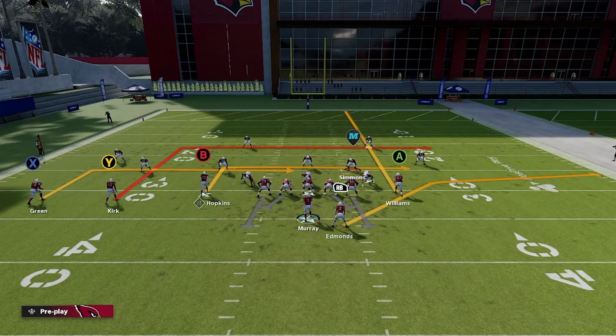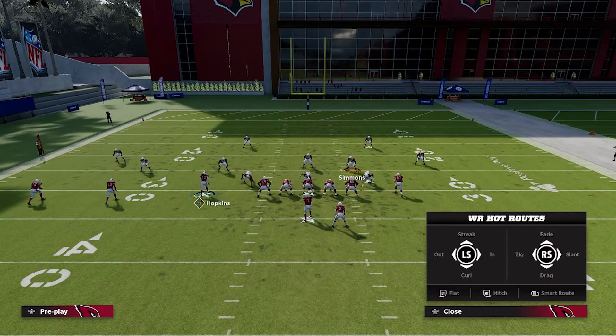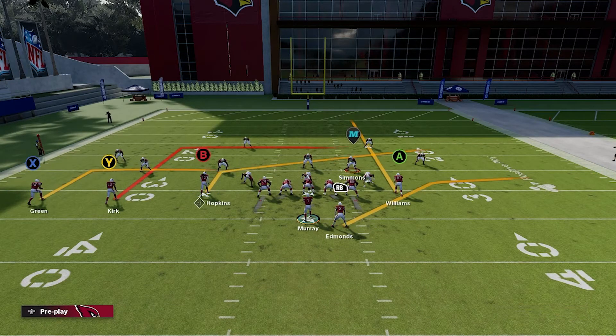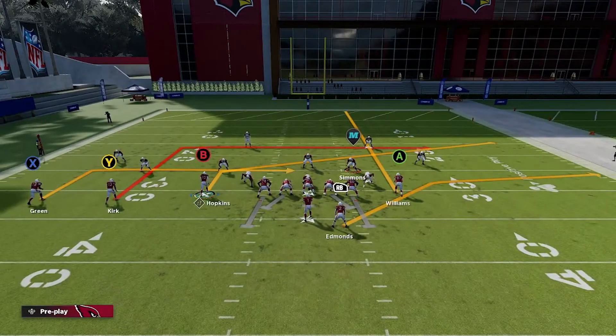I like to put this tight end A here on a streak. We're going to put B on a slant, then we're going to motion B across and snap it as soon as B gets across but before he's set. The reason we're going to do this is because it's going to give us a motion slant coming back across the other side of the field. You can see everything is moving to the right side of the field right now.